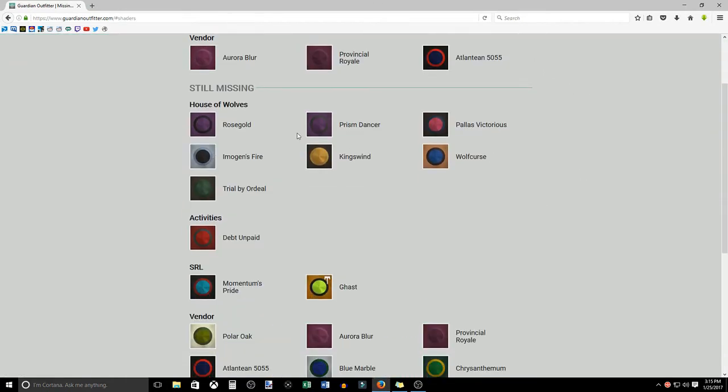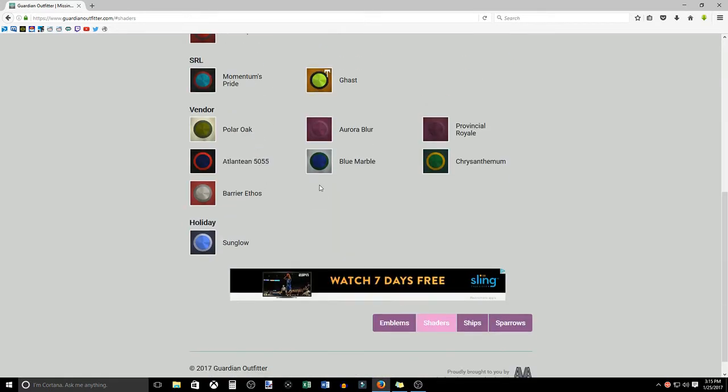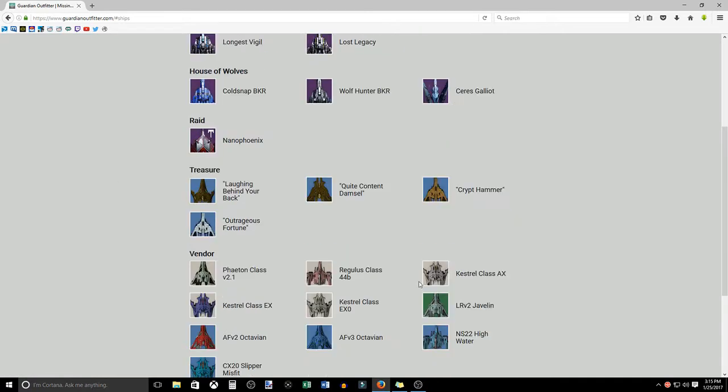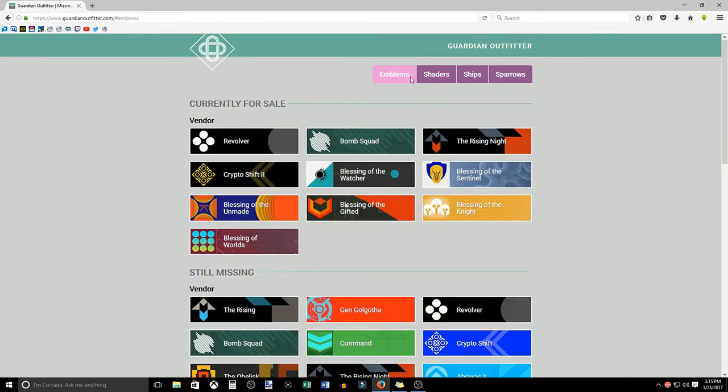It does the same thing for shaders — it even breaks them up by House of Wolves, different activities, vendors, and the holiday one from The Dawning. You can do the same for ships and sparrows. This is so awesome because when you're trying to check what you have versus what the vendor has, it's very tedious. You can't log in every day to check, so something like this makes it way easier.